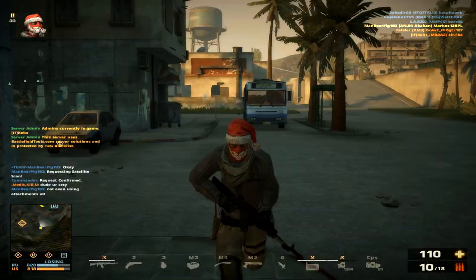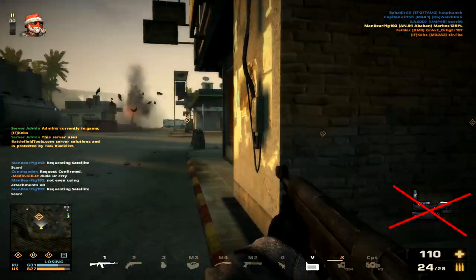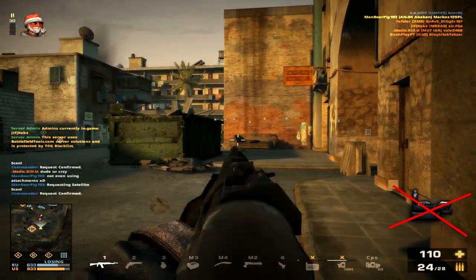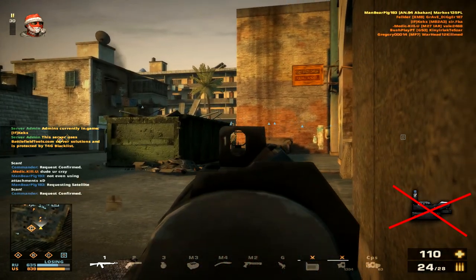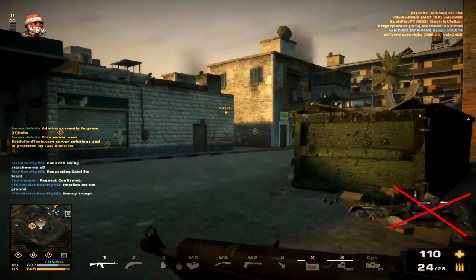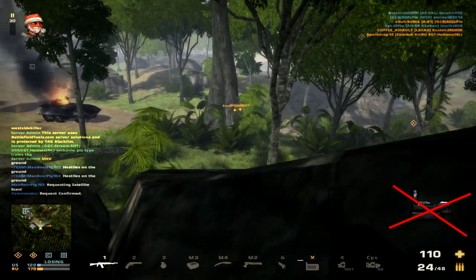One area where the A94 has a problem is deviation. Because it shoots two bullets at a time, the first bullet might land exactly where you aimed but the second bullet will not land in the same spot, especially over longer ranges. For long range use, I recommend using something like a precision stock or a balance stock to counteract the second shot deviation.